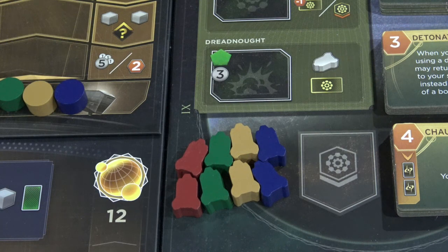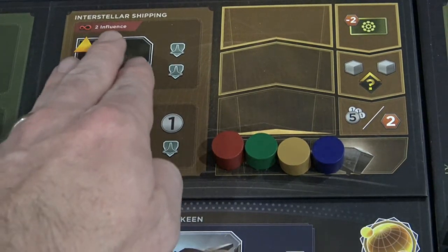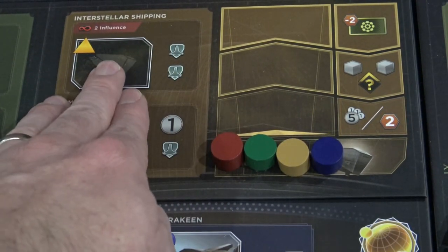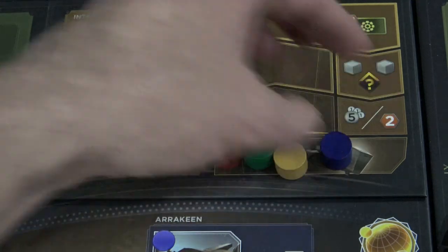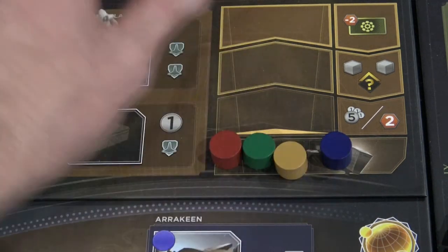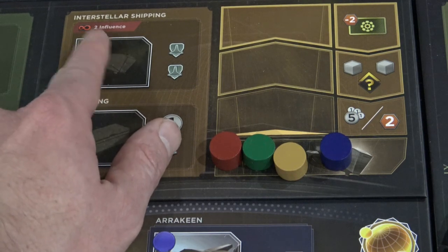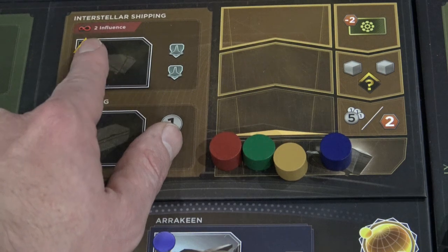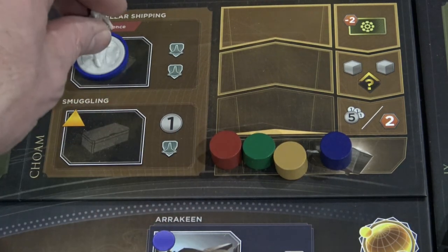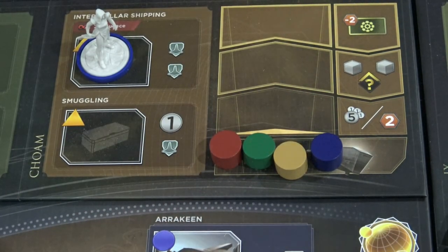Plain and simple, if you want to start outpacing your opponents you're going to want to go for the shipping track. By having interstellar shipping with two influence with the spacing guild, you can place your agent here, go up the shipping track and back down, and immediately cash in and get five Solari. On the next turn you can do the same thing if the position is open — and it will likely be open because it's harder to get to due to the two influence requirement. In two turns you can essentially get ten Solari, which is a lot to work with.